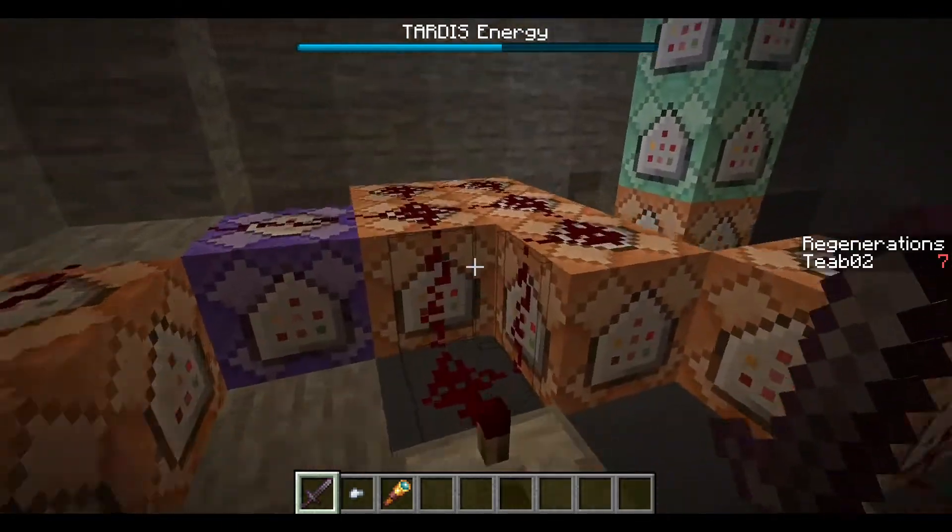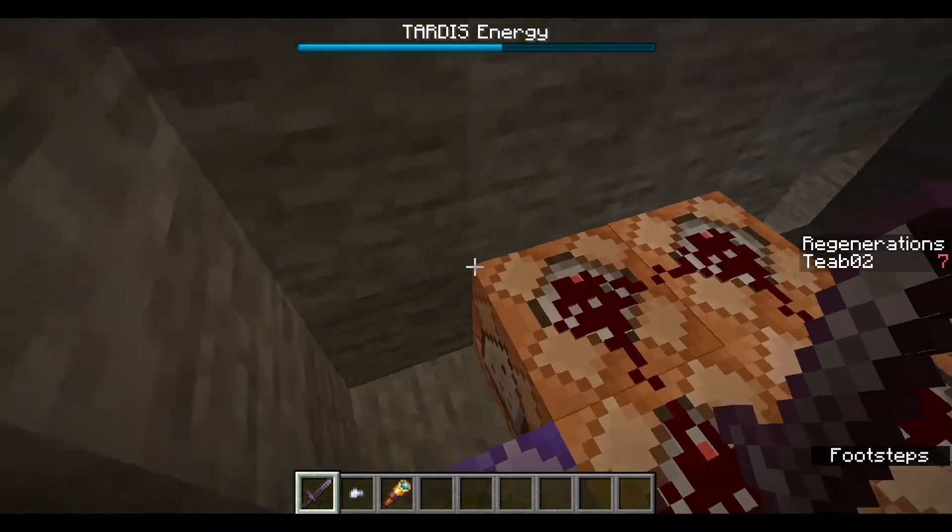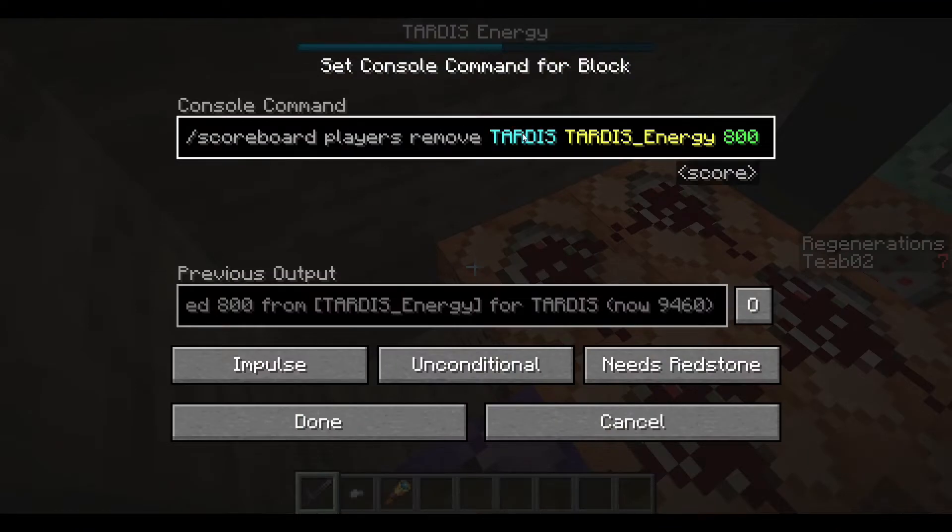So what does the clock actually do? Well, it does a bunch of things. First off, we've got some particles — you can just do any particle. I did a mixture of flash and explosion particles at different coordinates throughout the console room. These are just the deltas, meaning what directions they go out, so I just made it go out with a one in every direction, and then this is the speed, which I put at zero. This is the count of particles, and then force is just if you want it to show up if a player doesn't have their particles turned on.